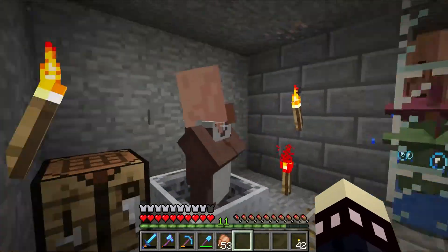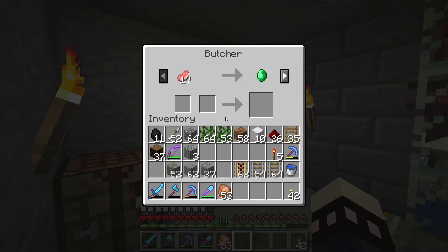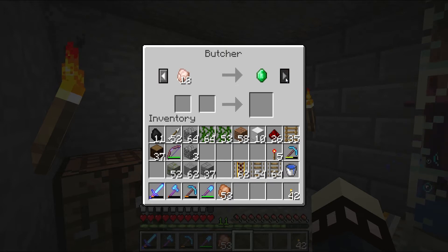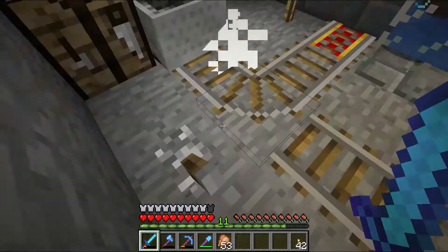We got a butcher. I don't think we have any use for a butcher right now — you could set up a butcher for raw chicken and make an automatic chicken farm, but their only trades are these plus cooked items. You can sell them pork and chicken, or spend emeralds on those, or sell them coal. I think you can trade charcoal in its place. Maybe down the road we'll want a butcher, but right now let's not bother.